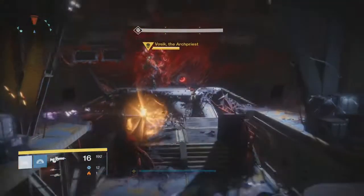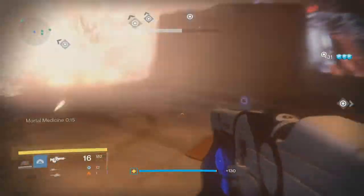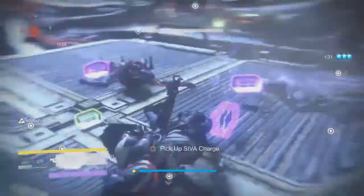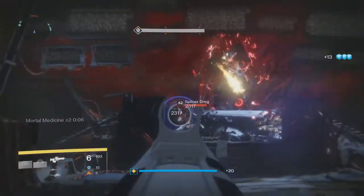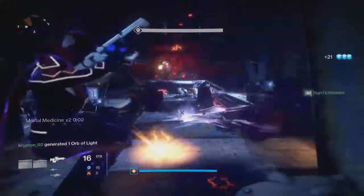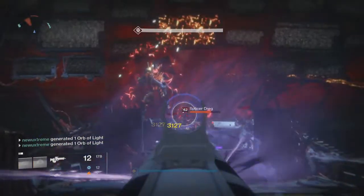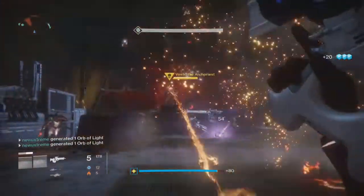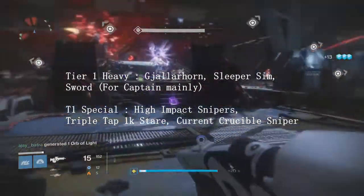Let's start with the most important prerequisites if you've never done the raid before. Let's go with tier one, two, and three for armor and weapons. For tier one weapons - I personally believe weapons are more important - if you have Firefly on any weapon, most people have the Hung Jury with triple tap and Firefly; make sure to use that. Or use the high-impact hand cannon which will probably one-shot most ads. Use Firefly as your primary weapon - it is really helpful.